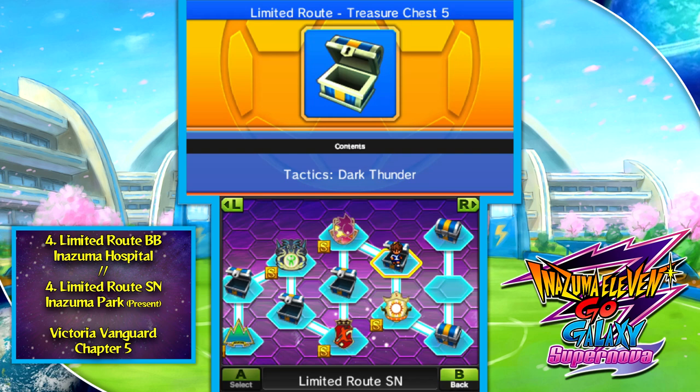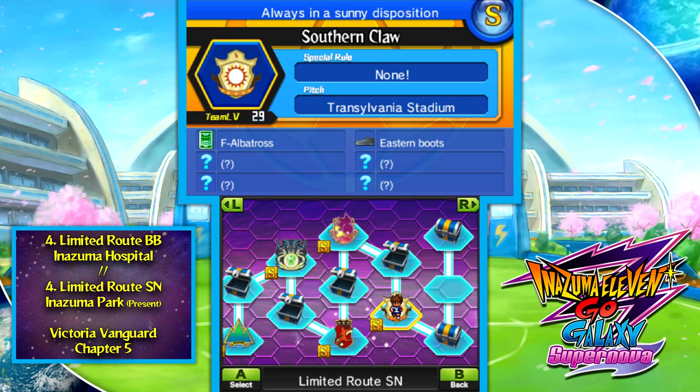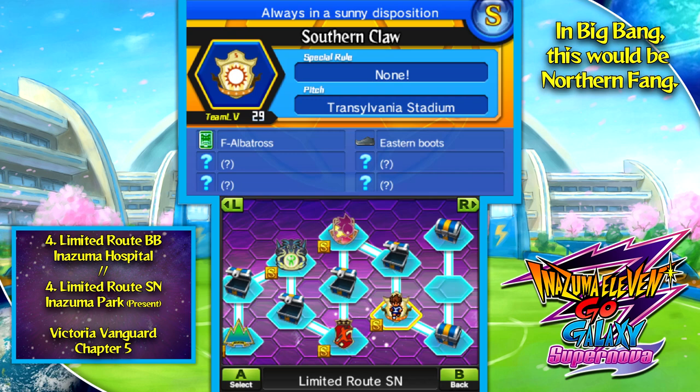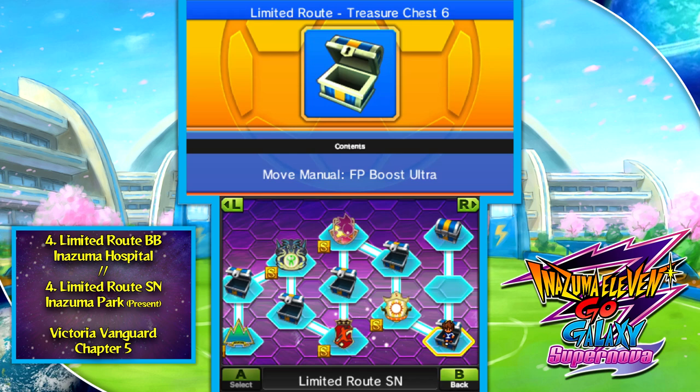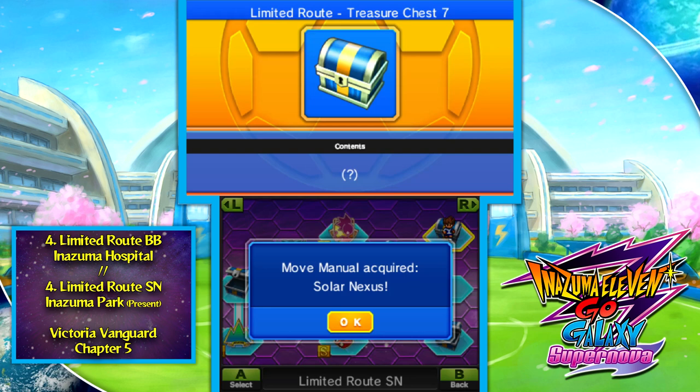In Supernova you get the special tactic Dark Thunder, while in Big Bang you get God Speed. Dark Thunder slows opponents down; God Speed makes you faster. They both suck — they cannot win a single duel against another tactic, and you have to activate them when nothing else is activated. At that point, just use Thunderbolt to score a goal. But if you want every special tactic in the game, you'll need to come here. Formation Albatross comes from Southern Claw, a version-exclusive Go 1 team found in the desert. S-ranking the route gets you Solar Nexus in Supernova (representing Sol Daystar, exclusive to Wildfire), or White Hurricane in Big Bang where Bai Long is available again.